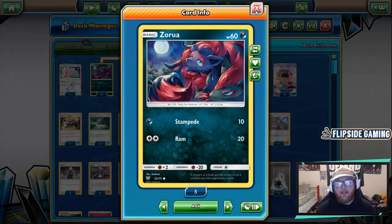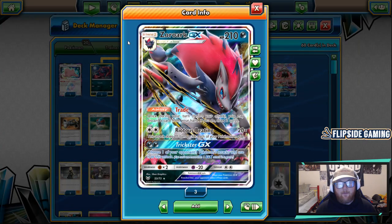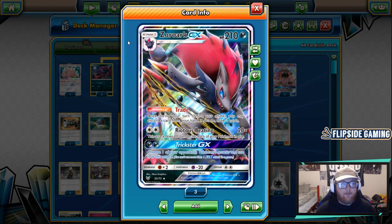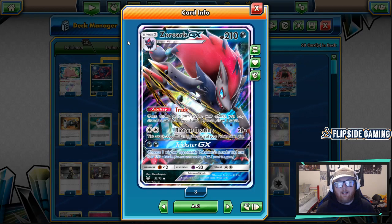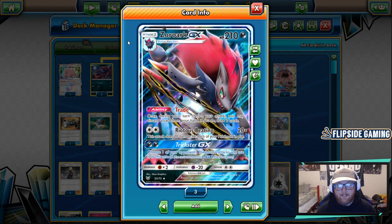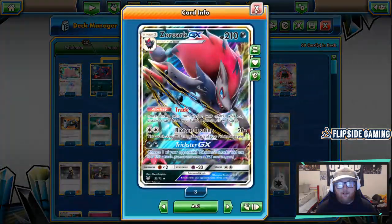Next we have a 3-3 line of Zoroark GX. It's here for its Trade ability and because it's a great attacker for just the DCE. You can do 120 with a full bench, 150 with a Choice Band and a full bench, and then a Feather Arrow from Decidueye makes that 170. Another Feather Arrow makes it 190, so this is one of our main attackers and also our draw support.